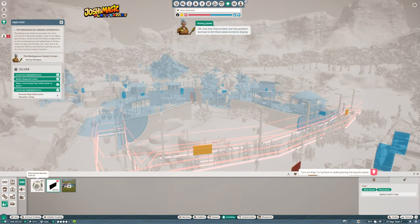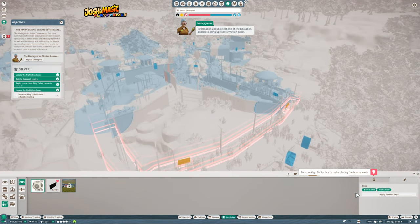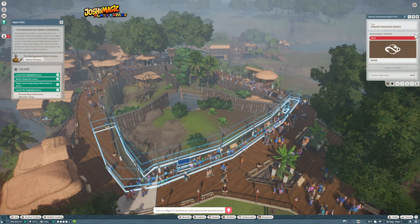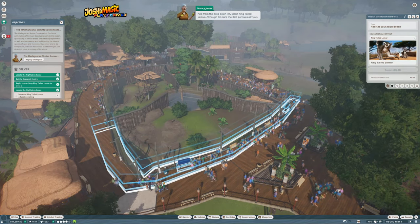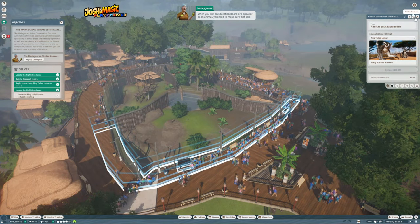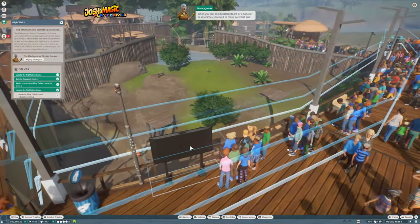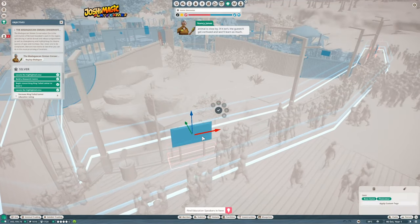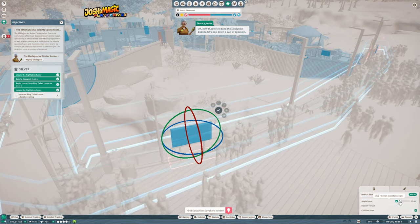Now that the education boards are in position, we need to tell them what animal to display information about. Select one of the education boards to bring up its information panel, then from the drop-down list select ring-tailed lemur. When you link an education board or speaker to an animal, make sure that animal is close by — if it isn't, guests will get confused and won't learn as much.